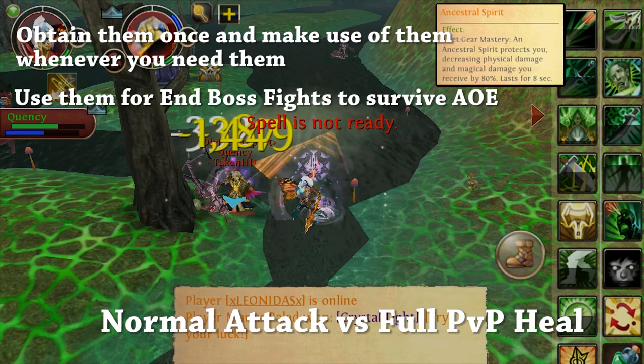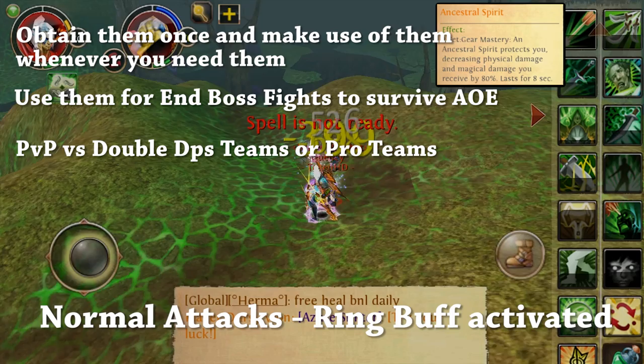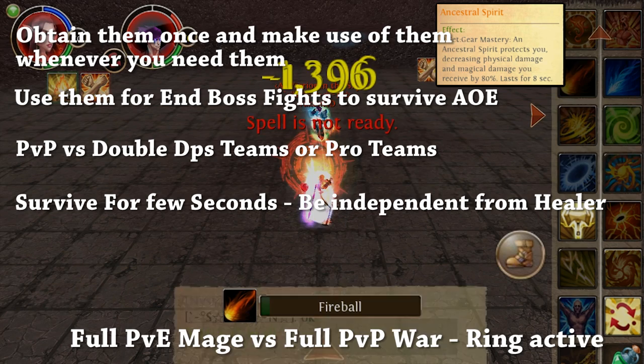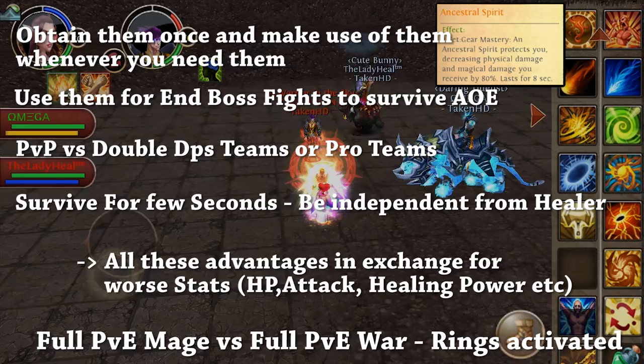Nevertheless, this causes a general disadvantage for the rest of the fight — for about 3 minutes until you can use the rings again. I also suggest using them in PvP, because as a squishy class — even though I don't use them with my sin because I would lose a lot of attack power — I do suggest it. You have to decide for yourself: a little less damage during the whole fight, but you get the buff which might save your ass in some situations. My opinion: really get these rings and decide individually — more damage during the whole fight or more healing power, versus having an ace in the pocket and being able to survive any damage for 8 seconds, in case you run double DPS or your healer is not that well geared.